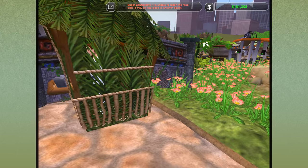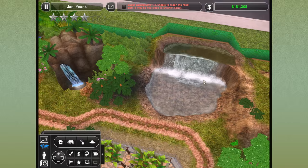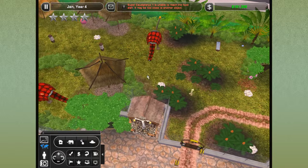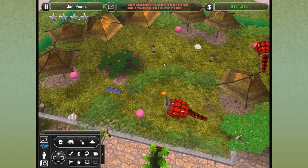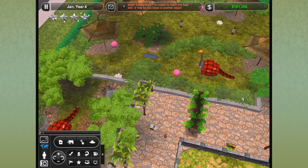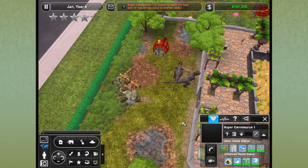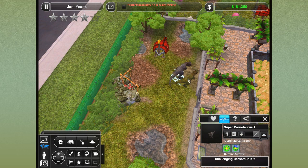We have a lot to do today. We are going to be trying to fill up this back exhibit with some sort of Triceratops creature. We used to have another one of the horned dinosaurs over here and they were pretty miserable — they would break out all the time. Now we have a couple of really awesome Carnotaurus who are just hanging out, but they're starting to challenge each other.